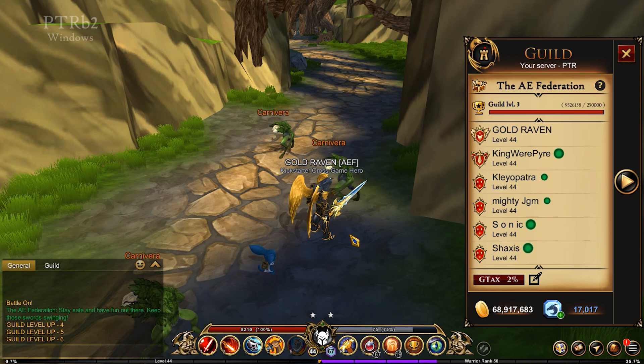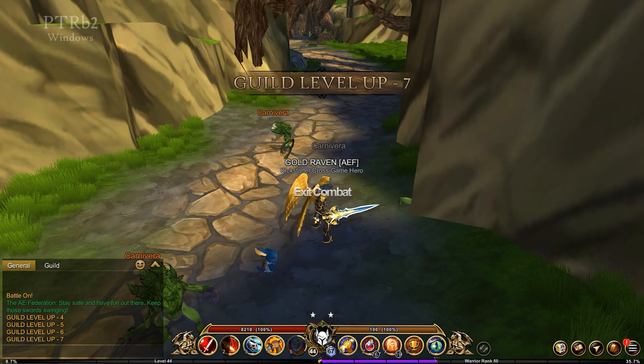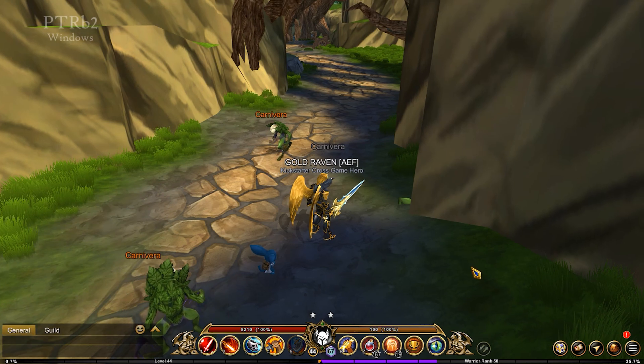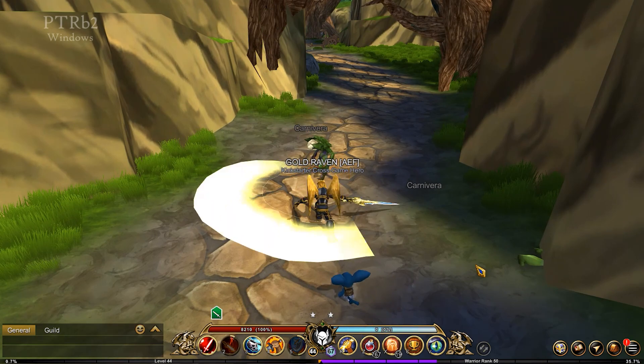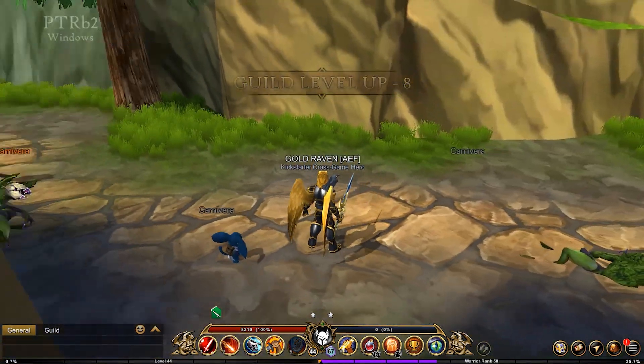When it first started, it was level one. I actually logged out, logged back in, and it was level three. Turns out that I can just kill things and it levels up using the XP that I have in reserve. So upon killing these things, you'll see this little prop pop up telling you that your guild has leveled up.